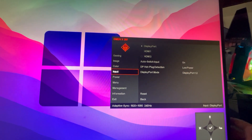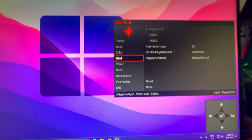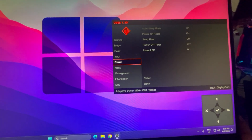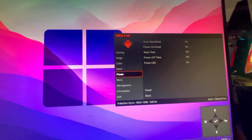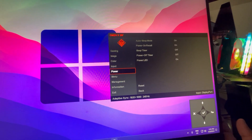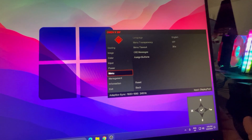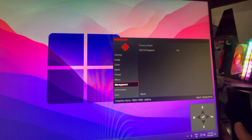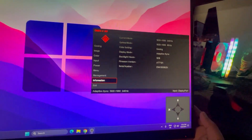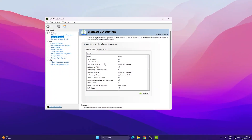Go to Input and you'll find your input ports such as DisplayPort, HDMI 1, HDMI 2. I'm currently plugged in via DisplayPort. Then go to Power for some power-related monitor settings. Under Menu, you'll find language settings and menu transparency — just leave those as default. Under Management, you can reset all settings if needed. The Information section shows your monitor specs; mine is currently running at 1920x1080 at 240Hz.